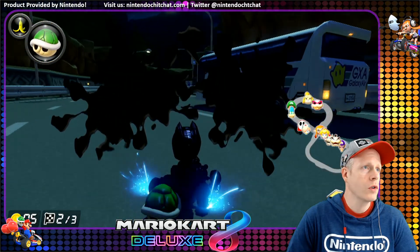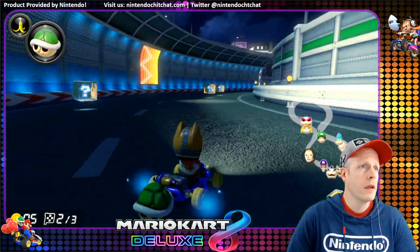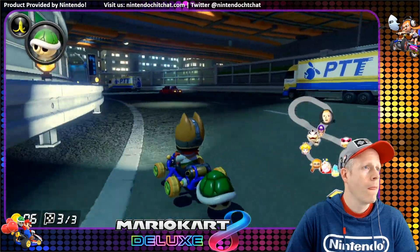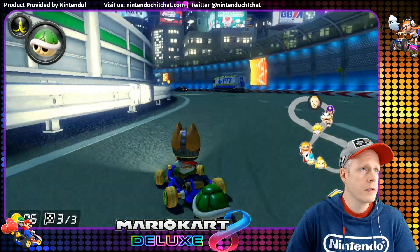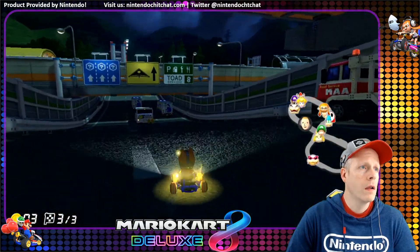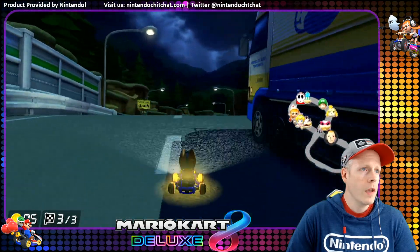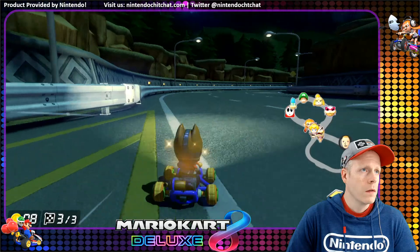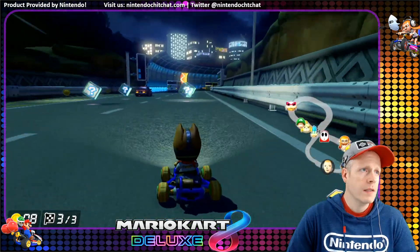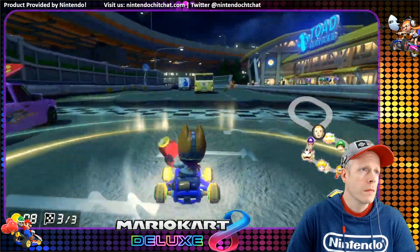Now I can't see in traffic — that's not so good. We need some more coins. What am I doing with five coins here? Come on, give me some coins — where are you? They're over there. Waluigi's on our tail here, actually guys. It's okay, but now we have no protection — get something for defense, please. There we go.